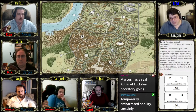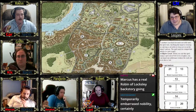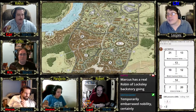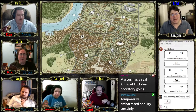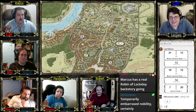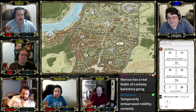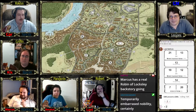Leo doesn't have a high perception roll and fails to notice the traps. His foot jabs into one and he takes two points of damage as the trap closes around him. The GM clarifies it wasn't meant to do serious damage — it's more like jamming his foot. Once aware, Leo notices about six or seven of these traps, and some of them are trembling slightly, as if something is trapped inside.